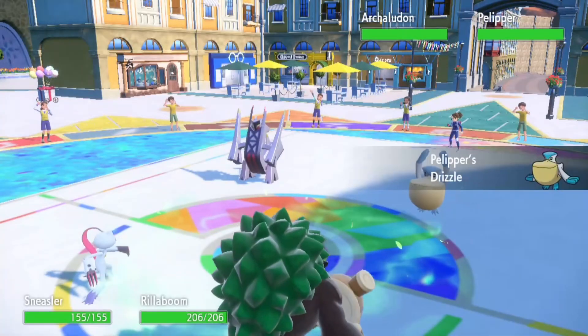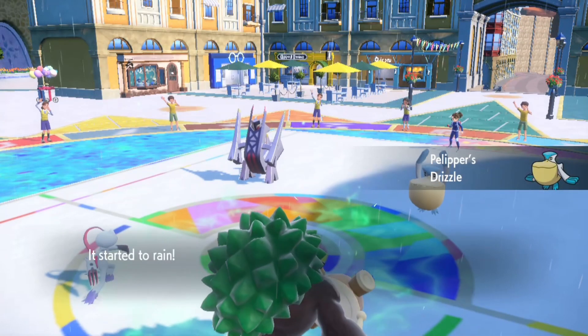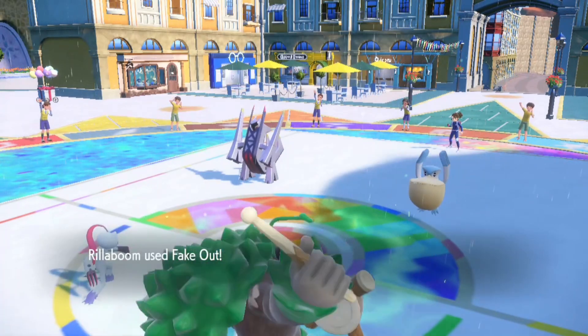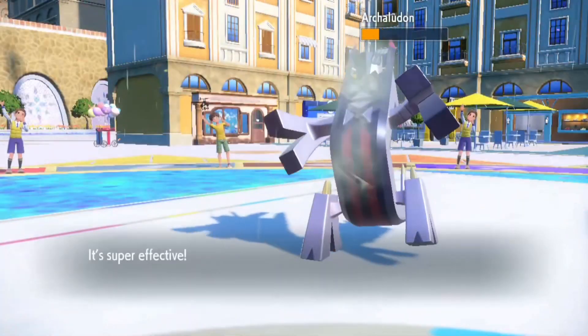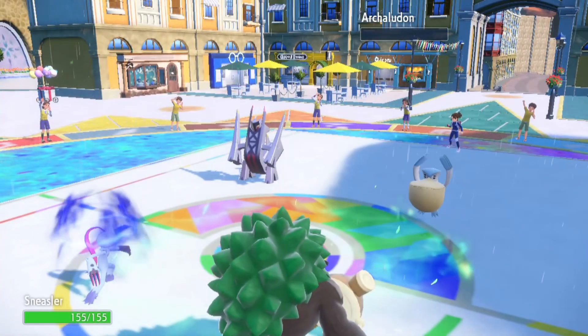I start with Rillaboom and Sneasler. I'm so happy I didn't use Fake Out on Orichalcos there - there's no way I could one-shot it with Fake Out - and I'm so happy they did not use Tera either.